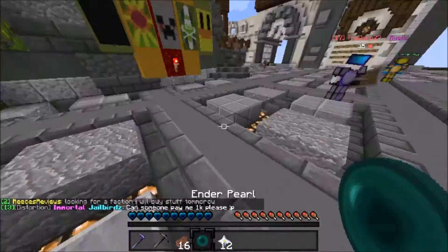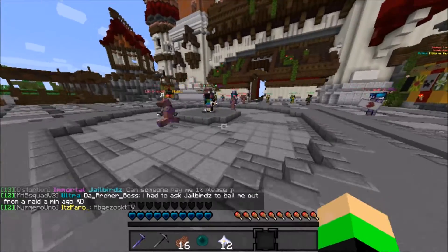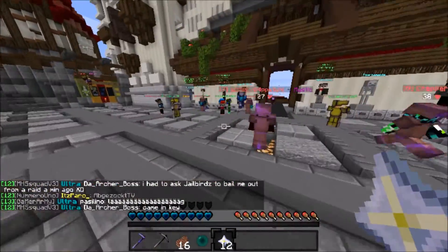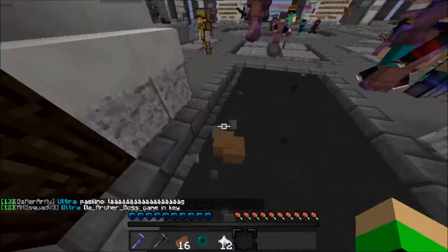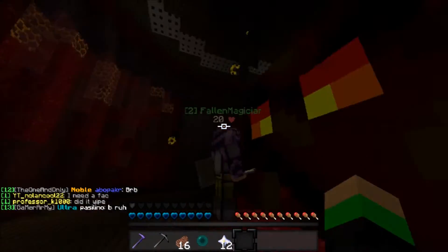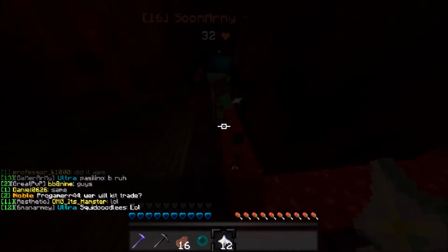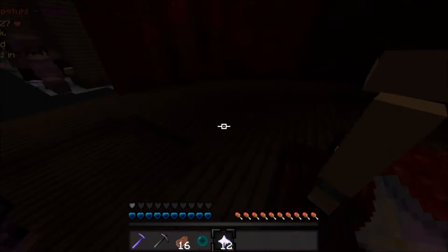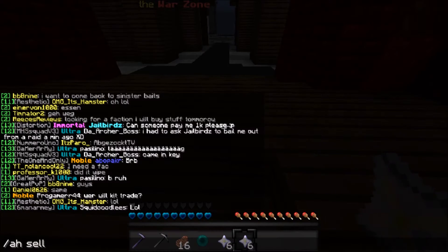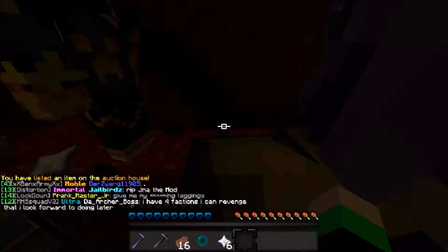We actually started off with 12 rare crystals. I'll go ahead and open these. Basically, what crystals do is you can open them down at Novus — which is this big magma cube over here — and it has a chance of giving you armor, spawners, and basically a bunch of stuff. So we have 12 of them. I'm gonna sell 6 of these for 12,000.